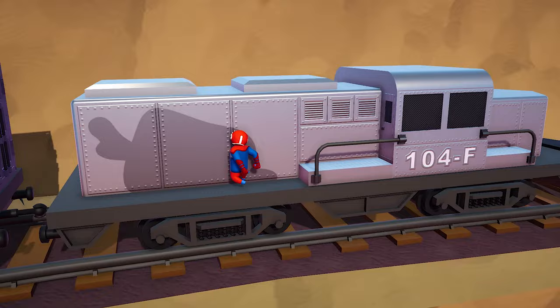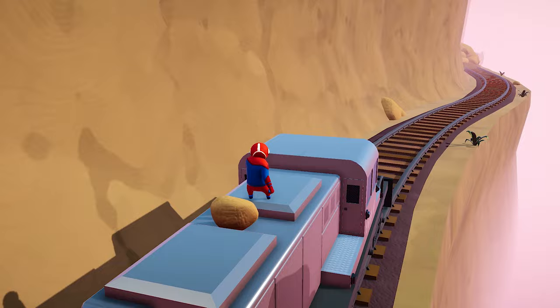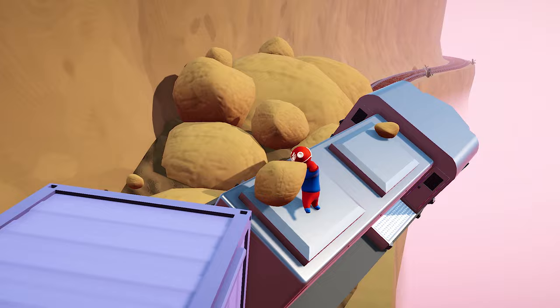If you survive long enough a danger sign will appear on the right side of the train, indicating that boulders and rocks will start to fall from the hill above. Be careful because if they hit you, you will get knocked straight out. At the very end of the track there is a big pile of rocks that will make the train drive off the rails and into the water.